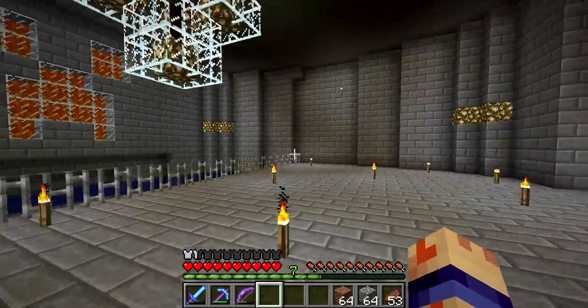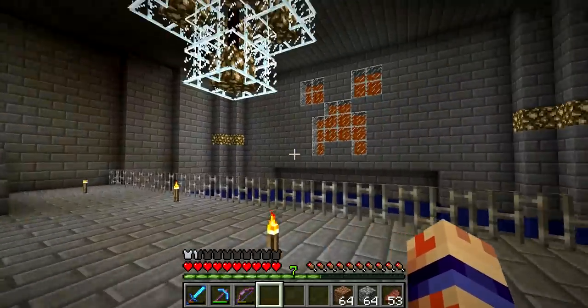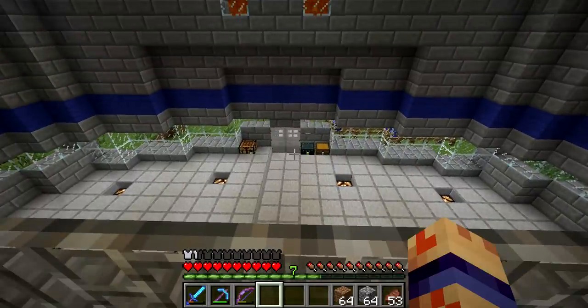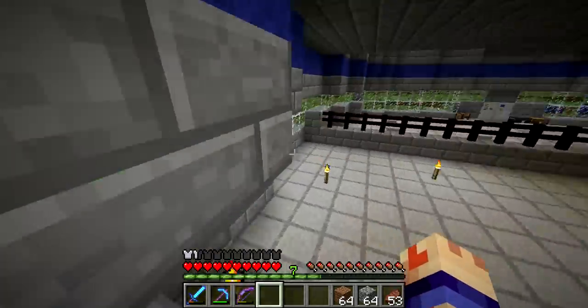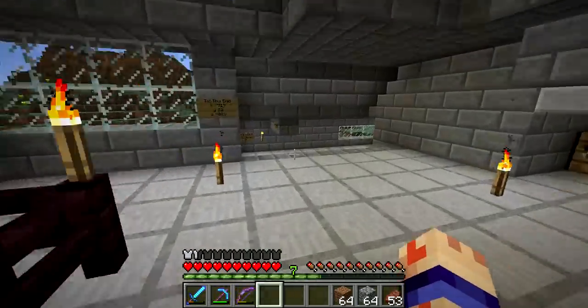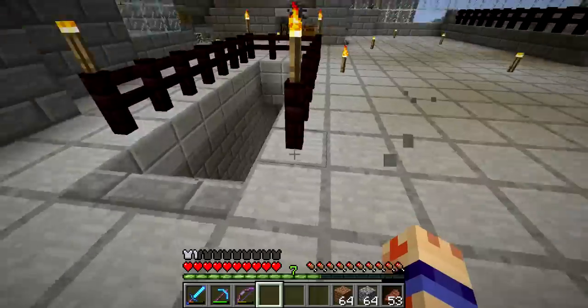Back down here is where all my brewing and enchanting and all that sort of stuff will be. And when people come in, you can say hi. Down below is where everything is happening right now, so let's take you down there. This is the entrance to my monorail - I'll show you that in a little bit. First, let's go below.